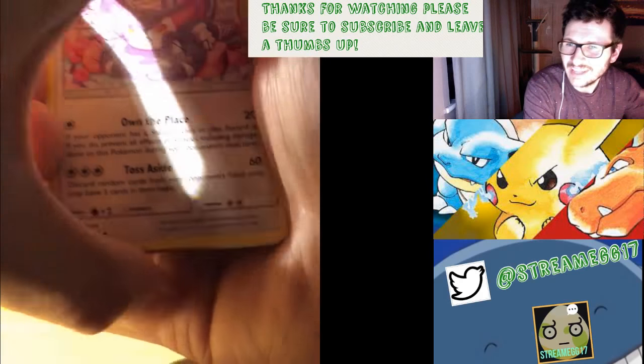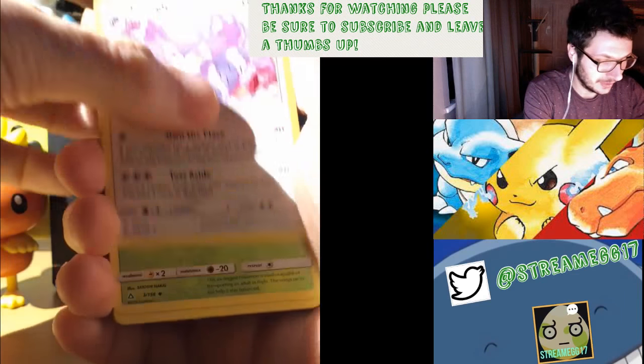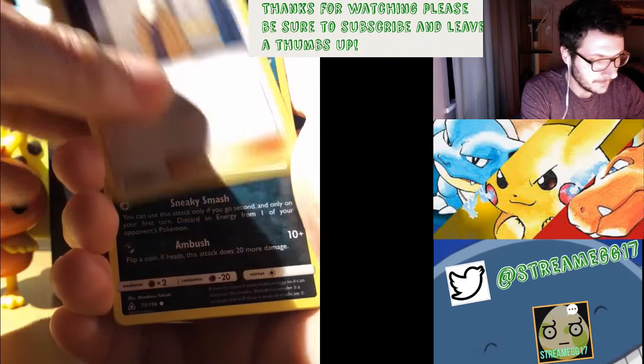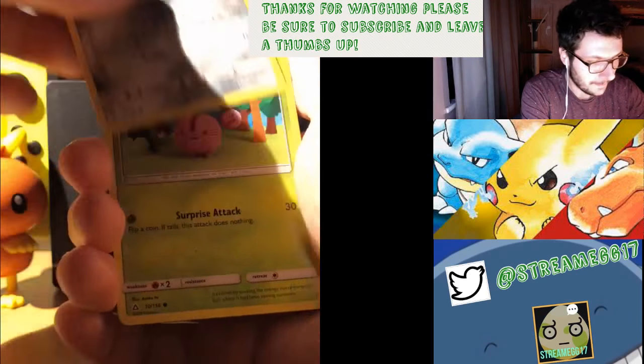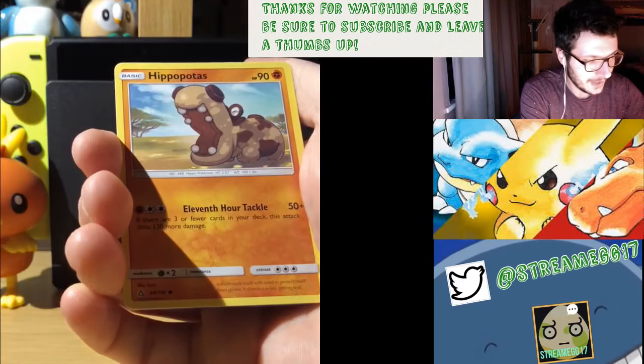I'll get rid of the energy card this time. Start off the video with a Purrugly, a Yanmega, Looker, a Sneasel, a Magnemite, a Cherubi, a Bunnery, a Hippopotas.